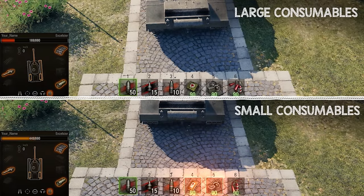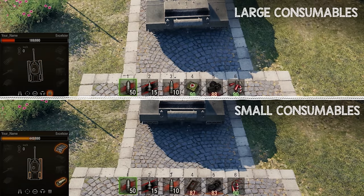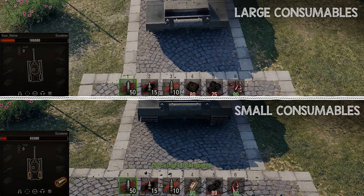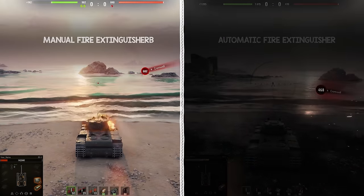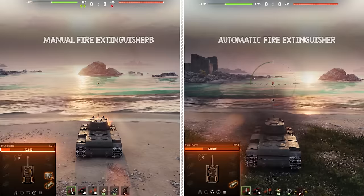The small repair kit and first aid kit require a selection of the module you want to repair or crew member you want to heal. The large ones repair all modules and heal all crew members automatically. Pro tip: by putting your small repair kit in slot 5, you will make your life easier when your track gets destroyed as a quick double tap on that key will get you rolling again. The manual fire extinguisher needs to be used swiftly to extinguish a burning tank. An automatic one will do the job by itself, so if you don't have super quick reactions to use the manual one, the automatic is worth the credit investment.